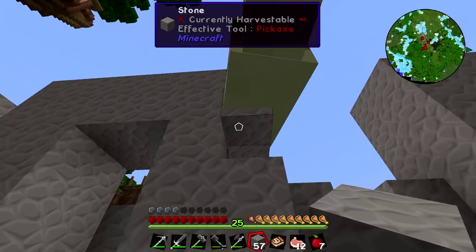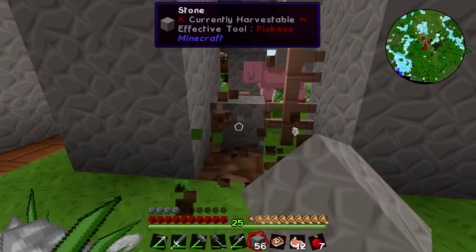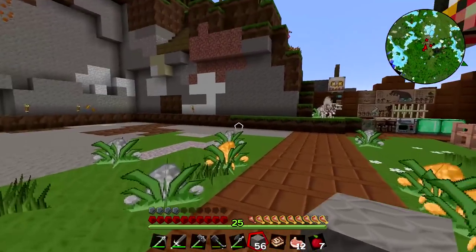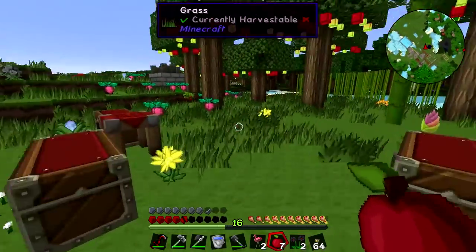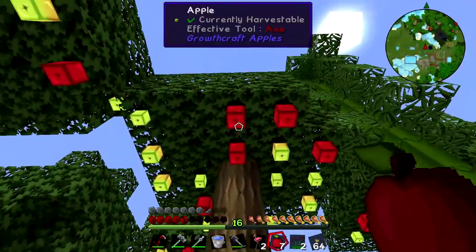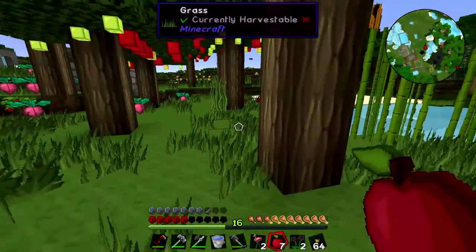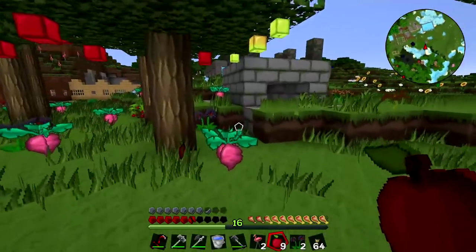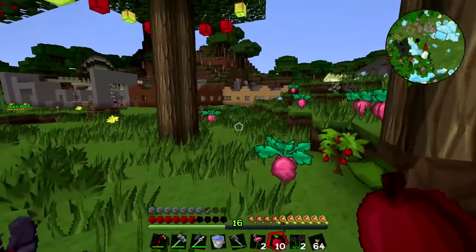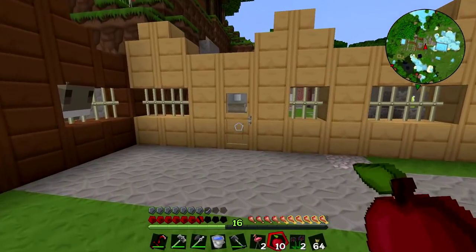I'm slowly working on getting the new and improved larger Stonehenge. It looks really good. I put down some apple trees. You might remember that some of our dinosaurs could only eat apples because they're not carnivores. I've used Pam's Harvest Craft apple trees and fingers crossed they dropped vanilla apples — moment of truth. Yeah, these are vanilla apples. So I can start giving these to the vegetarian dinosaurs.